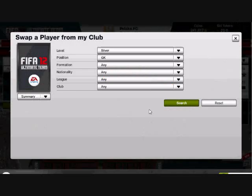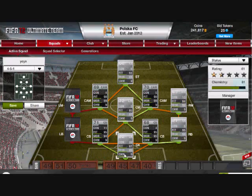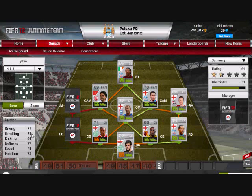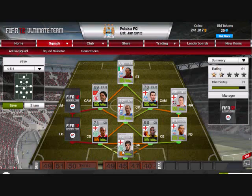In net, I have Forster. He is out of position, but he'll still get 9 chemistry. I think he is the most expensive player on this team — 1,800 coins, though I'm sure you could get one for cheaper. Decent stats, he's a pretty good goalie, not the greatest. But he's a silver, so you gotta live with what you get.